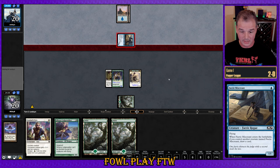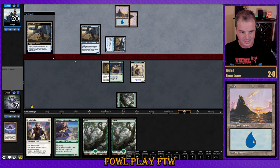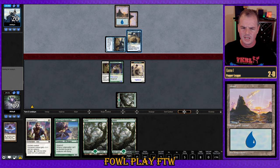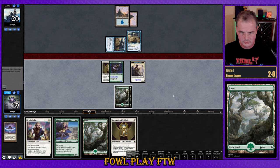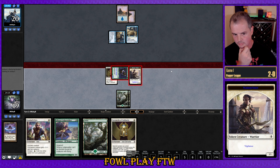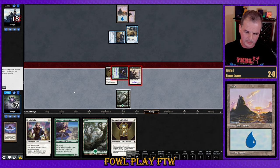So Fairy Miscreant is attacking. Looks like our opponent is gonna hold up Spell Pierce or like double Miscreant. I expected the ninjutsu there. We brick on white mana, so opponent does get an extra card draw there. Attacking with both — let our opponent make a decision. My guess is they have Spell Pierce in hand.